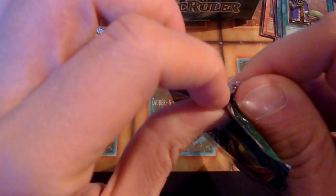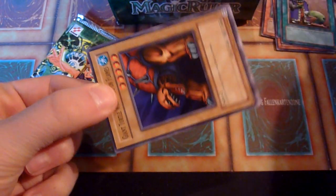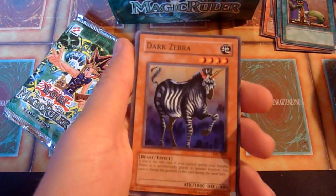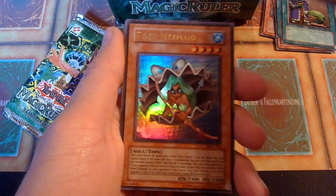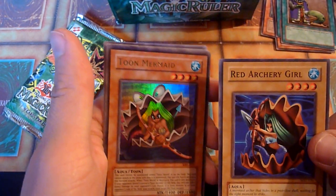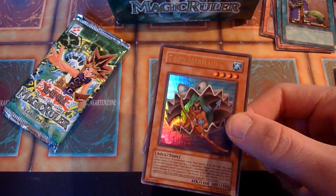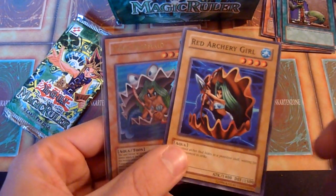Only three packs left now. But of course there's still the left side of the box to be opened in parts three and four, so I still have a lot of fun up that alley. Magical Labyrinth. Dark Zebra again. Red Archery Girl — who looks like Pegasus' wife, I think. And there we go: Red Archery Girl and Toon Mermaid! Unfortunately I have some first edition Toon Mermaids already, so this won't upgrade my collection too much. But it's a nice ultra rare nonetheless, and a nice coincidence to pull it right after its original version.